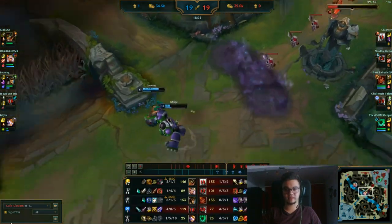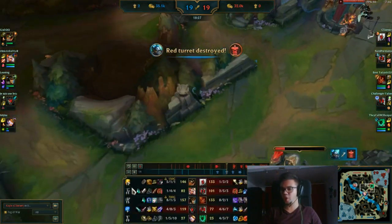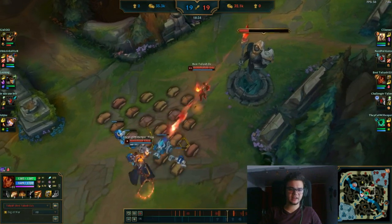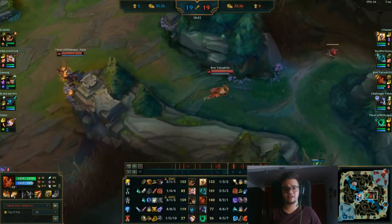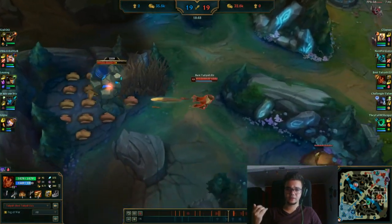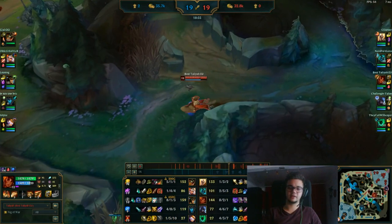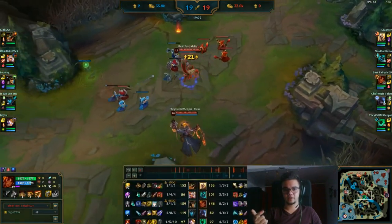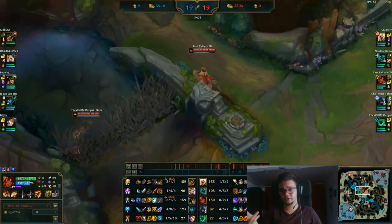My only chance at this point is to try to get either my ADC or my Kayle online, because I have to somehow keep the game alive enough for Kayle to start scaling. You have a Kayle — it's like a Cassidy, it's a time bomb. The moment it explodes is the moment you win. Scale, scale, scale, and then you're going to win because Kayle is unkillable. So my job right now is to keep the Baron alive, keep Drakes in check, maybe stop them from getting all the Drakes.